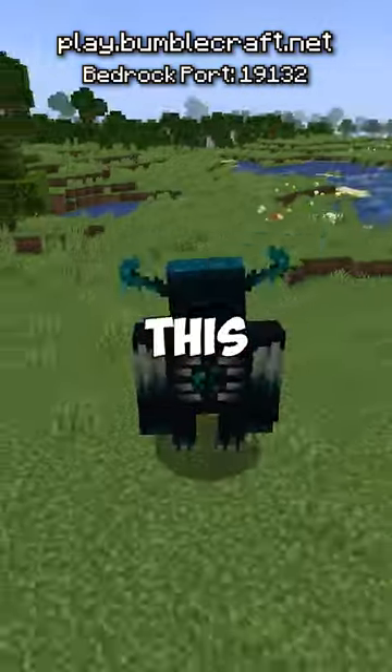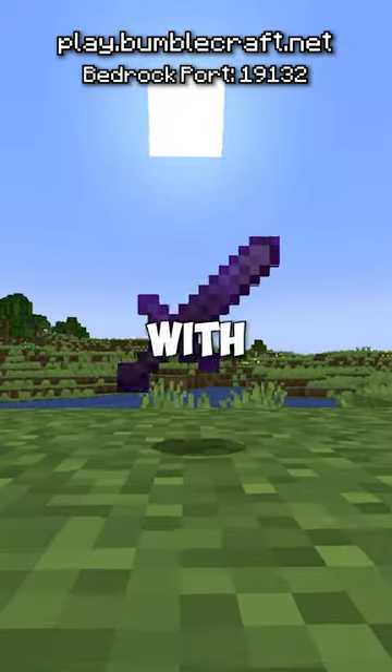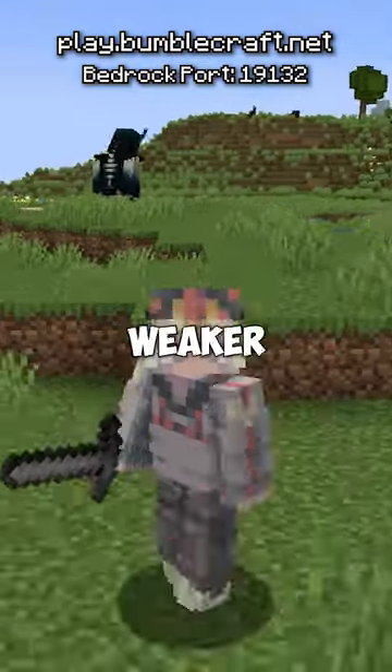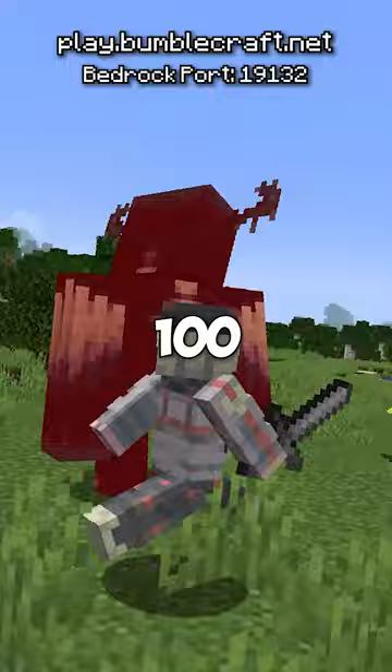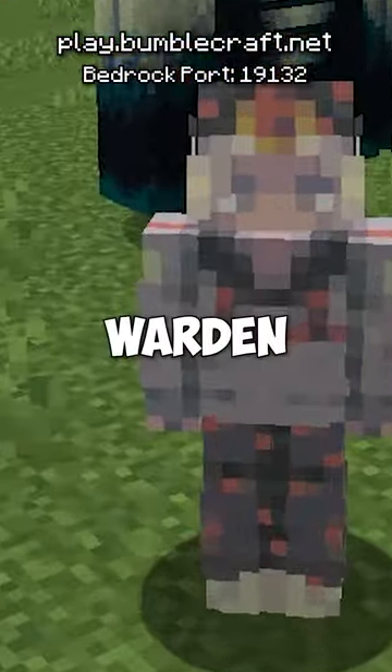How many punches does it take to kill a warden? The warden has the most health in the game, and using a sword will take you about 50 hits — but only with the strongest sword in Minecraft. If you use something weaker like a stone pickaxe, it will take about 100 hits to kill a warden. This is gonna take a bit since I'm using only my fist to punch the warden.